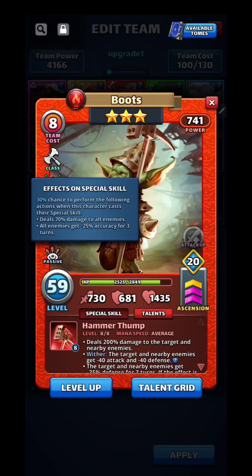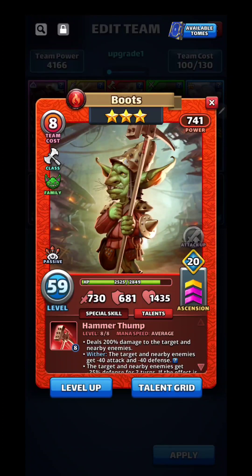Passive: 30% chance to perform the following actions — deal 70% damage to all enemies, and all enemies get minus 25% accuracy for 3 turns. Each time he goes off, he has a 30% chance to do that. Not bad.